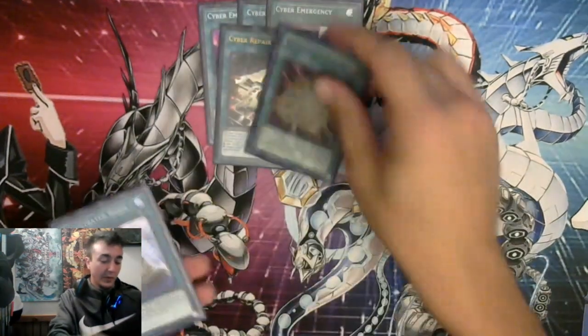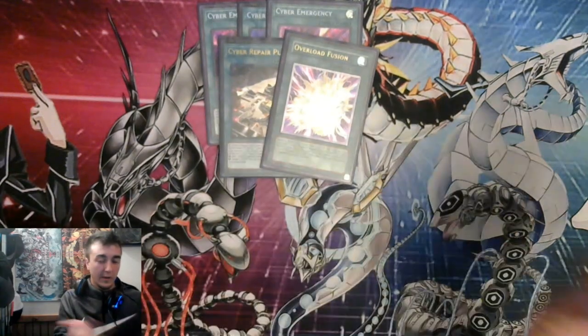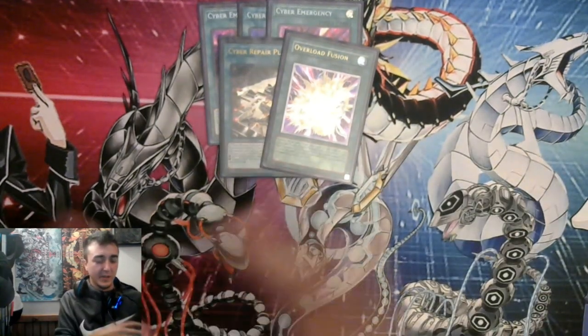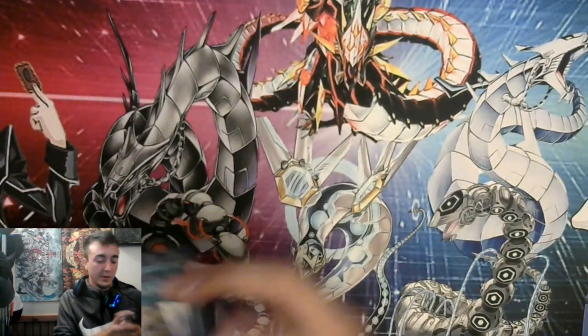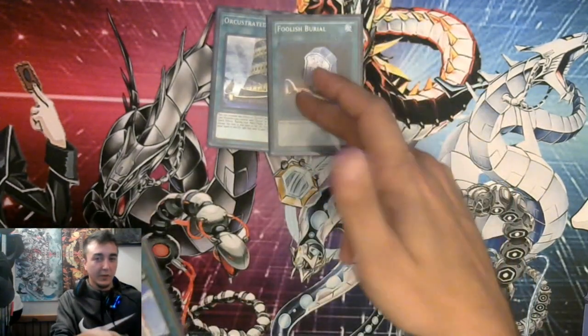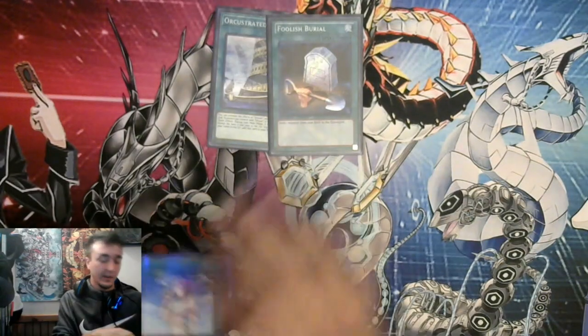Three Emergency, one Repair, one Overload for our cyber spell lineup — pretty standard. Rev System not needed if you're not playing Dragoon, not a huge fan of it in non-Dragoon builds. One Babel Orcust and one Foolish — Foolish is really good, it puts Nightmare in grave without having to discard or hit it.